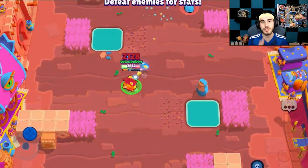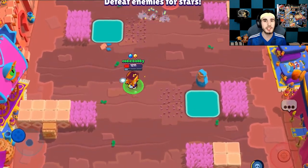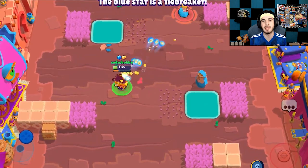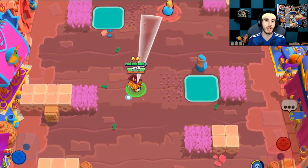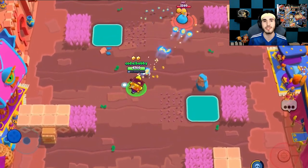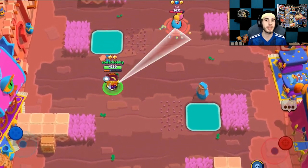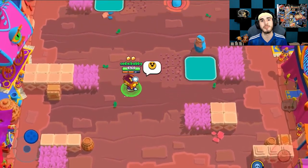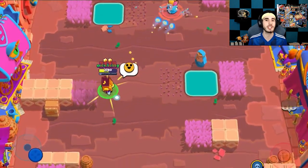Now we're going to go into some gameplay showing how Grif does against certain groups of brawlers. First, we're going to show you against range — and thank you to Nat for destroying me here because it gives a very good example of how Grif does against long range. Piper is going to absolutely destroy me here. You might think I'm not really trying, but it's pretty hard to beat a Piper as Grif. You have fewer shots, you do less damage unless you hit everything, and you get outranged by brawlers like Piper, Belle, or Brock. This is not a good matchup at all on open maps, so avoid it.